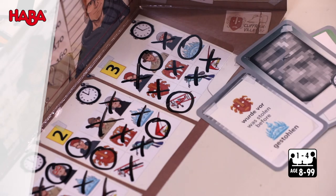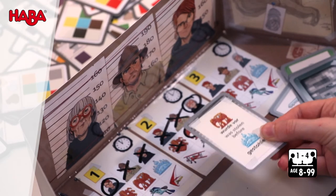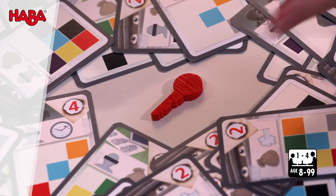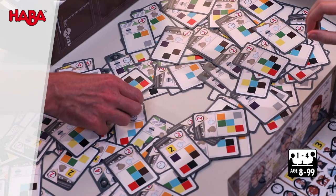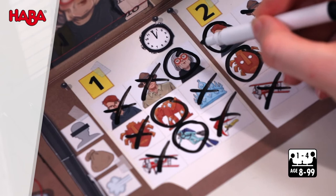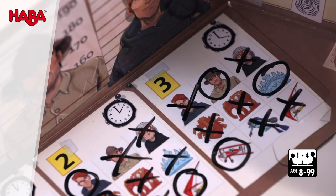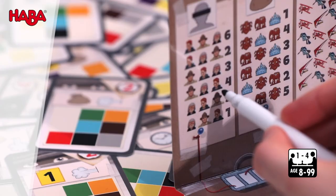If you drew a card with evidence that doesn't help your investigation, you still need to place it behind your screen. If you think that you have solved all three cases, you can grab the key. All other players continue to draw and evaluate cards. Once all players think they have solved the case, it's time for the evaluation. After all, it's not necessarily the fastest player to solve the case who wins the game, but the one who used the least investigation points.